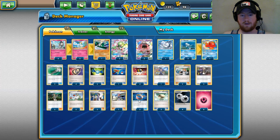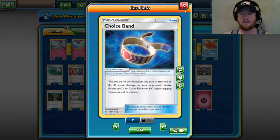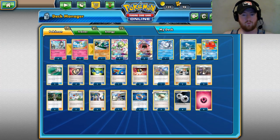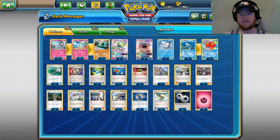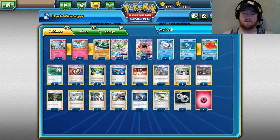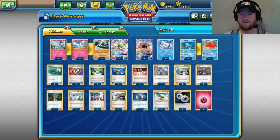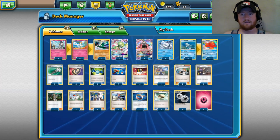I do run two Choice Band in this deck. For me, Choice Band is essentially an extra Secret Spring. I know a lot of players prefer Floatstone instead, but everyone's play style is different. I just like Choice Band — if you don't, that's totally cool. So that is the deck. Let's go ahead and get some matches going.